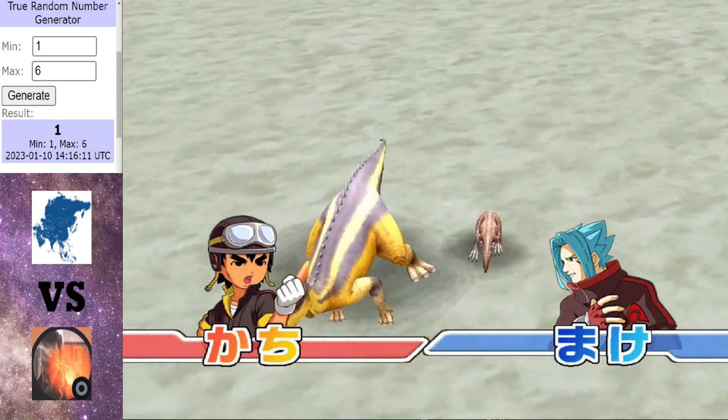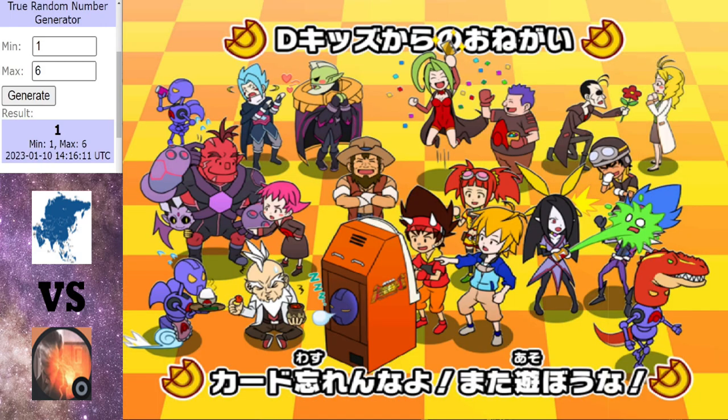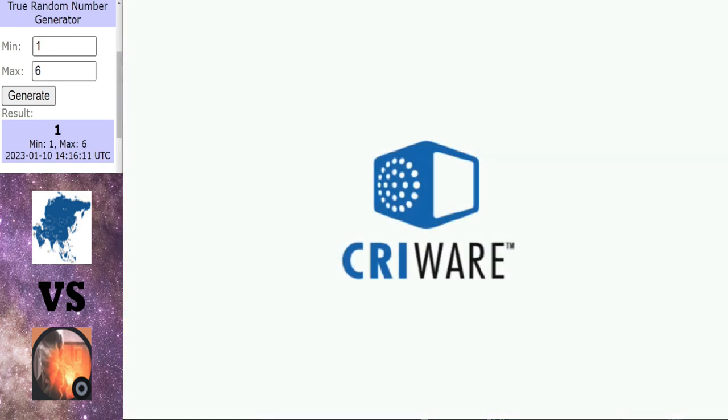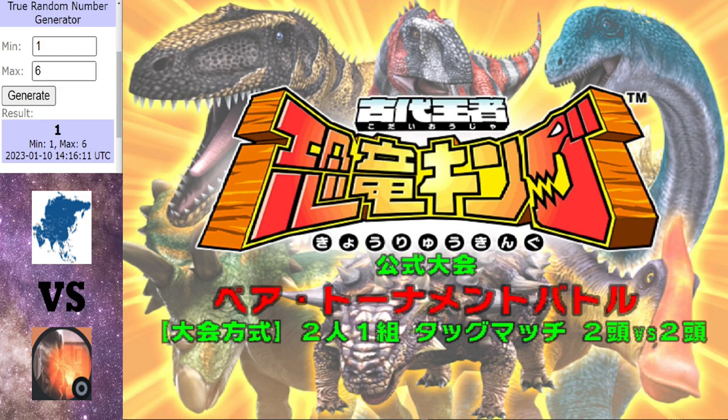That is a bonus point win and probably the shock of the tournament thus far — other than Black Beauty beating Ultimate Dino King. But Black Beauty's team is quite sweaty. We've had two surprise results thus far. Will we be in for a third?